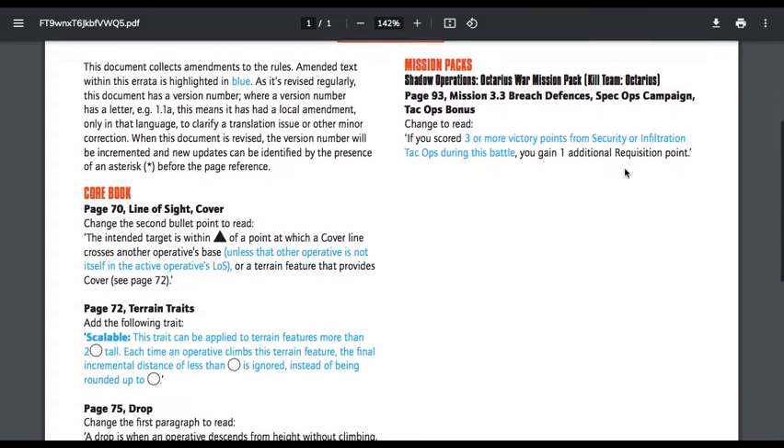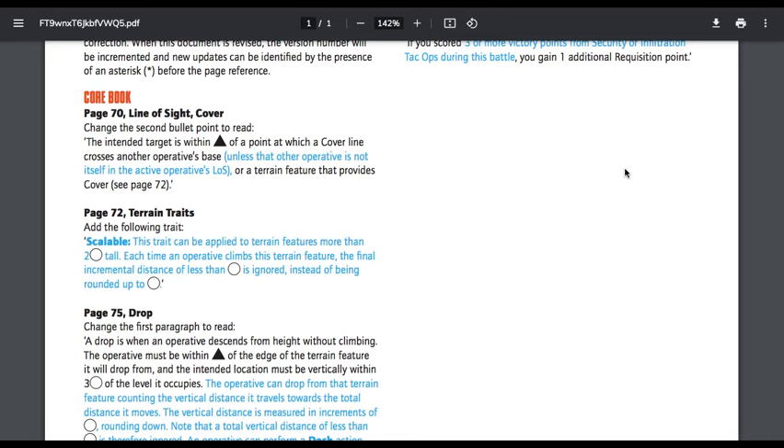Starting with the Core Rules, from the Core Book on page 70: Line of Sight cover — change the second bullet point to read: the intended target is within range of a point at which a cover line crosses another operative's base, unless that operative is not itself in the active operative's line of sight, or a terrain feature that provides cover. Essentially, if operative B is not visible to the firer, then operative B does not obscure operative A. If you can't see a guy, that guy can't block vision to the guy you can see.